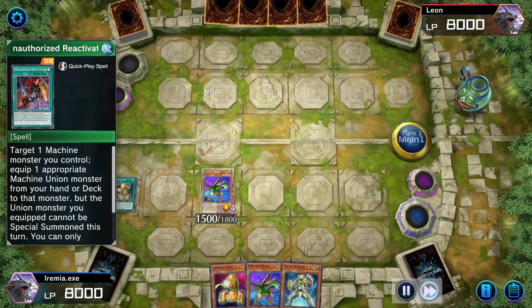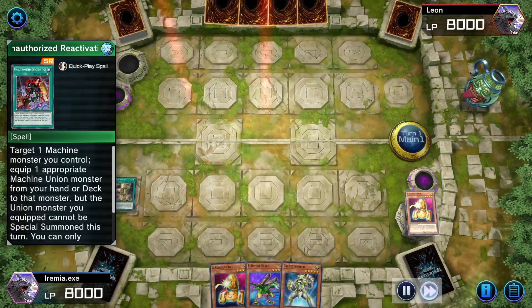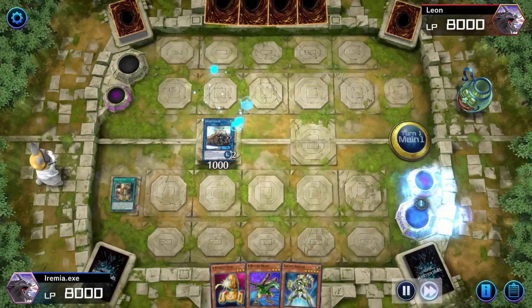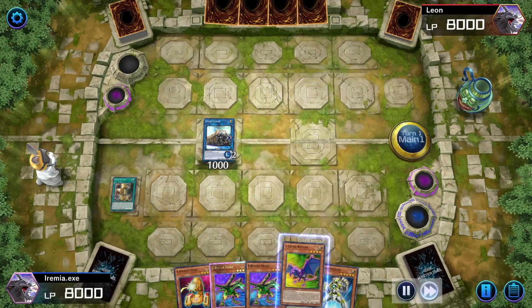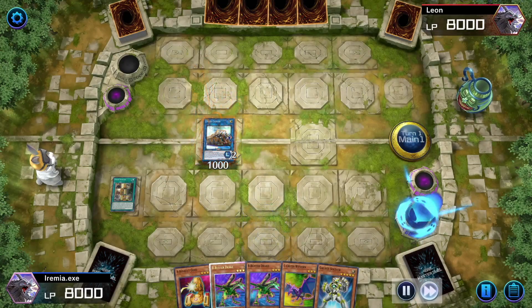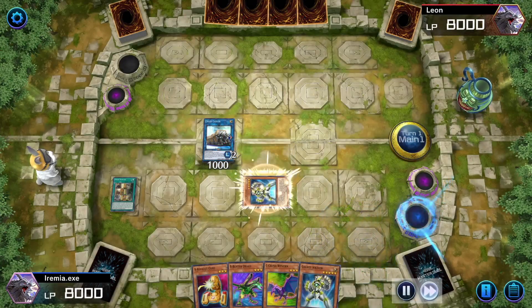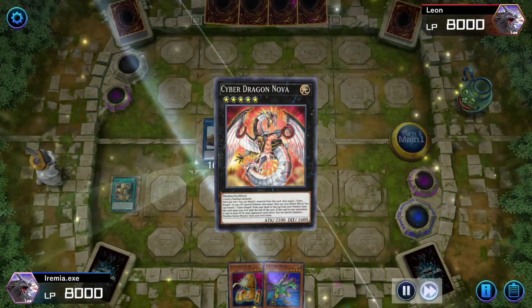We summon B, equip Union Driver, equip A, summon A, then go into Union Carrier. A, when sent to the Graveyard, lets us add one of our other Union Monsters. B, when sent to the Graveyard, lets us search a Union Monster from our deck. So we get to go up to Nova and Infinity.